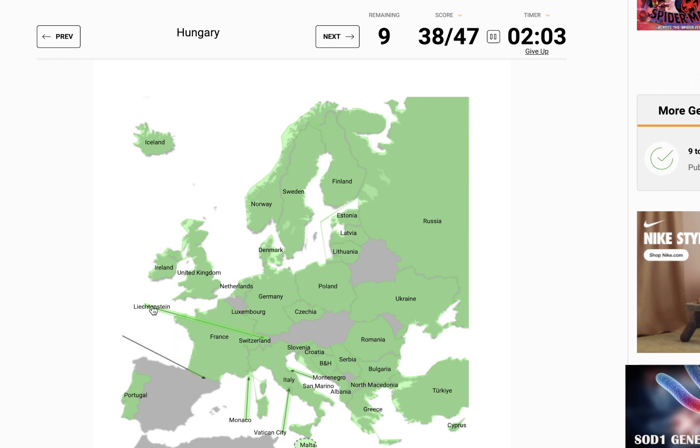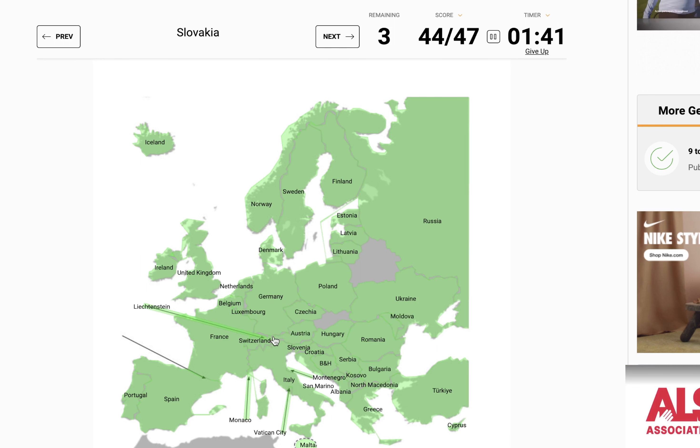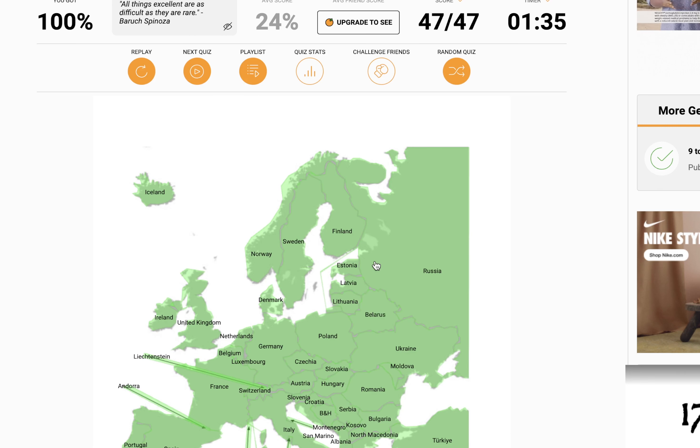Hungary — obviously it's in this area right here. I know this is Austria, then I think Hungary is the southern one. Perfect. We have Belgium. Spain. Kosovo — we have a nice little area already mapped out for us. Moldova between Romania and Ukraine. Austria. Slovakia. Andorra. And Belarus. That only took me three attempts — I did expect that to take a little longer.